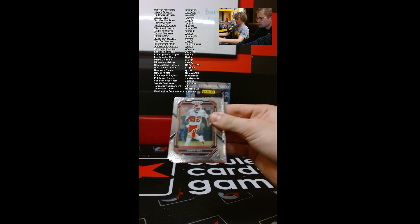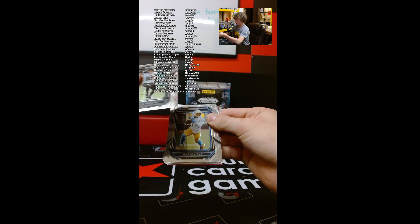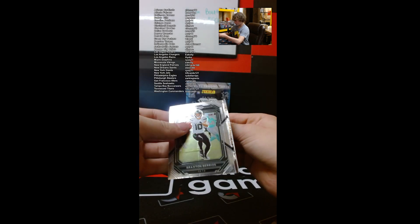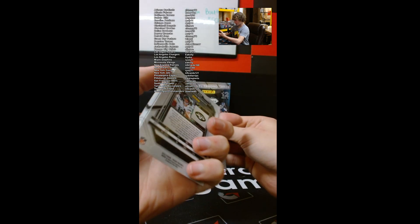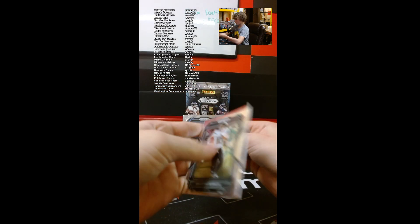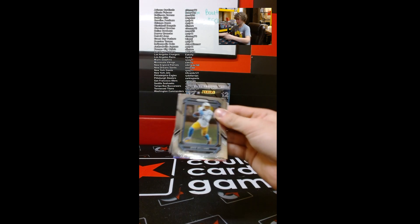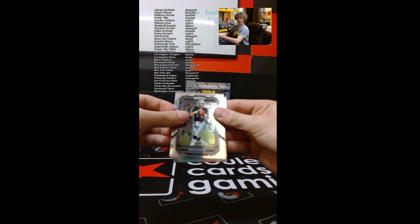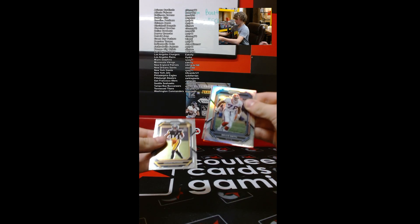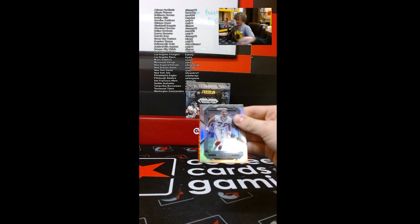Von Bolden, Alan Lazard. What in the world — have you ever seen that in your life? What is that? Oh, that's a whole other card. That's crazy, one on one. I want to see the other card that came with that. Zane Jones, George Pickens, Trent McDuffie. Titans — oh, it's not a rookie. It is a Robert Woods out of 149.